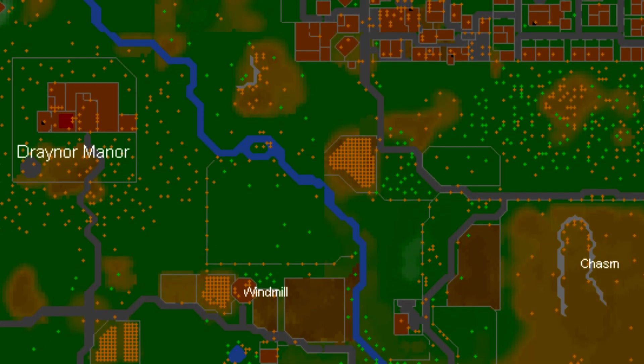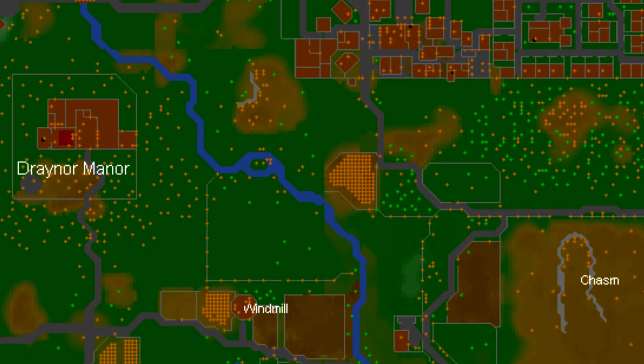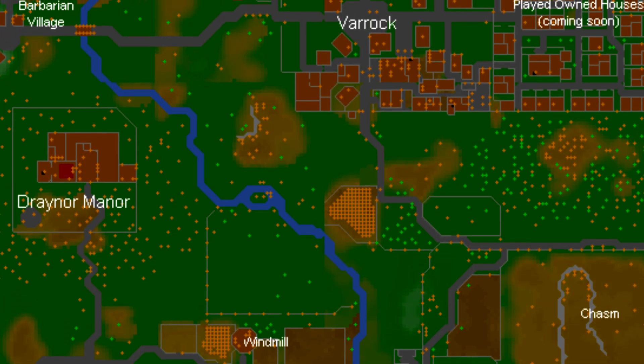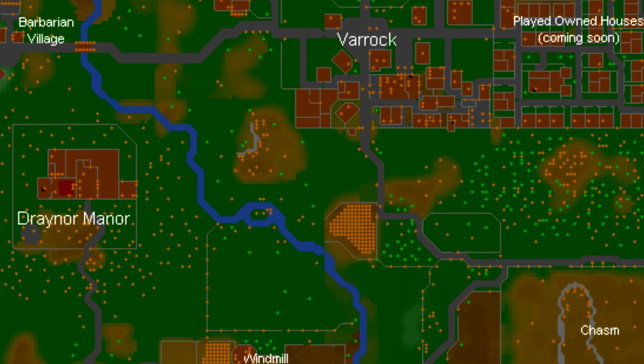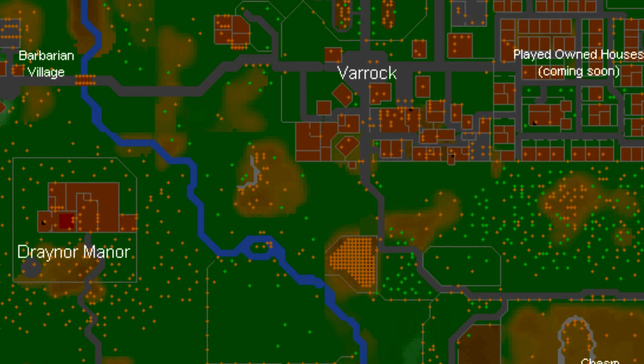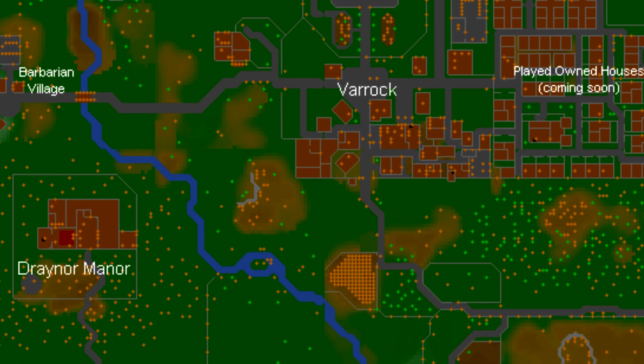There are some major things missing even in the free-to-play area. There's nothing west of Draynor Manor — no Falador, no Rimmington, no Port Sarim. Other notable things missing include no Draynor Village, and Al Kharid is just a giant chasm with no city there at all, along with a lot of other minor missing things.